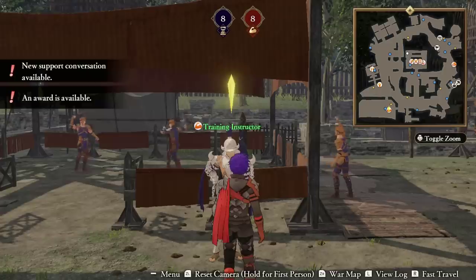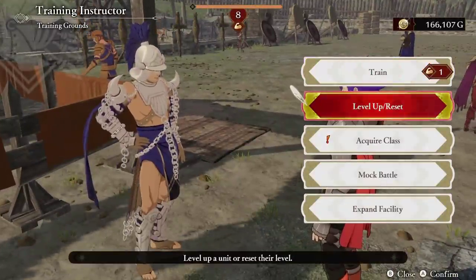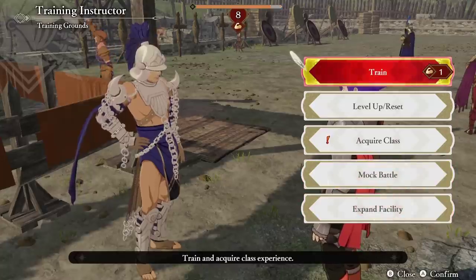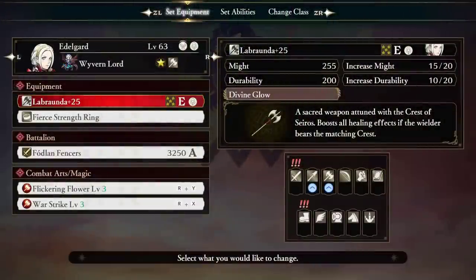Let's start with the basics of the Training Instructor. The core functions — Train, Level Up/Reset, and Acquire Class — are your big three mechanics within this area. Mock Battle is a straightforward test of your skills and is pretty self-explanatory, but it does help with quickly equipping abilities just to test things out.